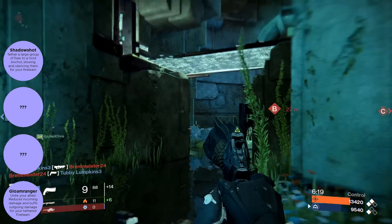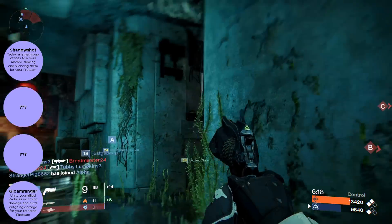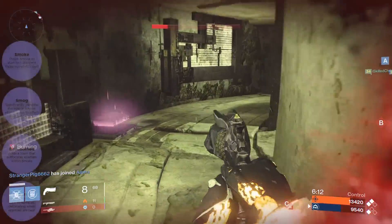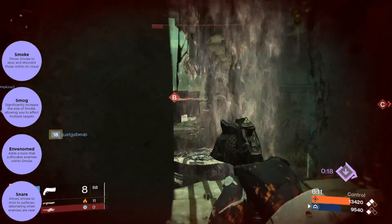So somehow you tie up all your teammates together, reduce the damage coming in, and do more damage together as a team. Add that to the bubble with Weapon of Light or something like that and you're going to do some major damage. Next in line we have the melee perks.